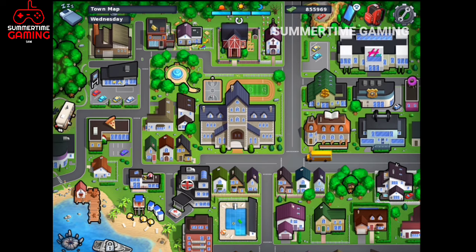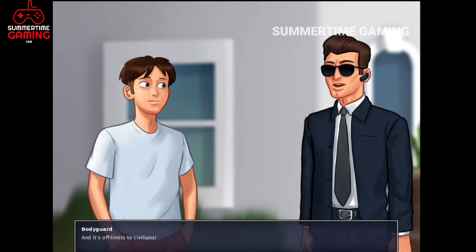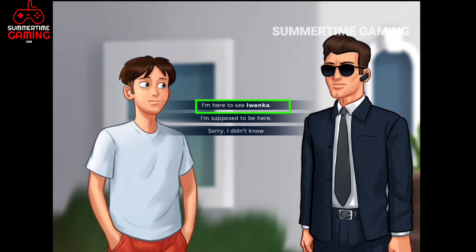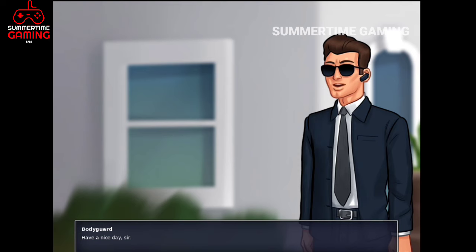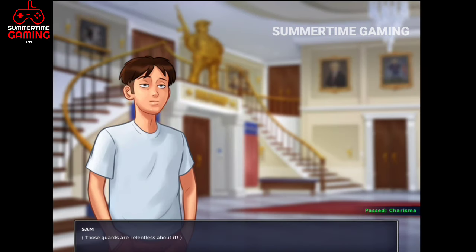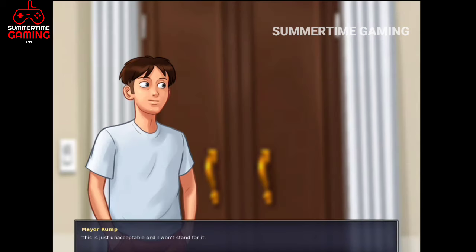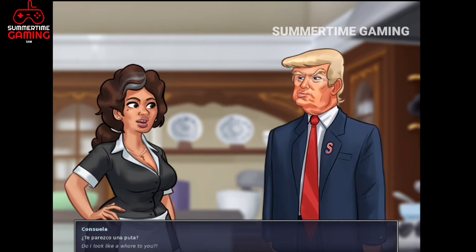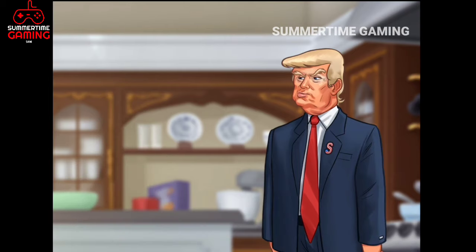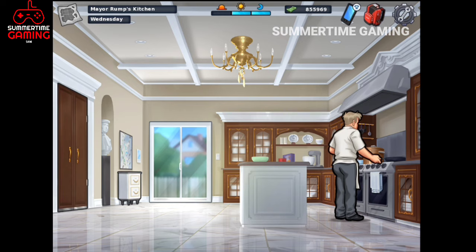Let's start Konsela's walkthrough. First we have to go to the mayor's house. As we have done some part of the main storyline, we can say 'I am here to meet Ivanka' so we can go inside the house — our charisma is high, but if yours is low you have to build it. Let's go to the kitchen where we hear some noises. Rump and Konsela are talking together, and Rump is misbehaving with her because he doesn't like her — he likes good models to be his maids.